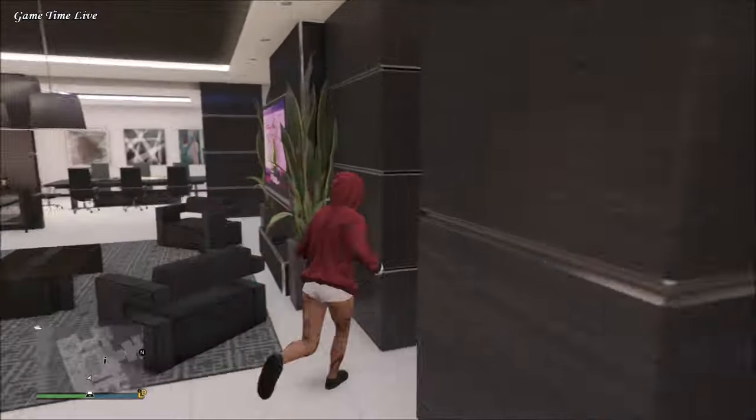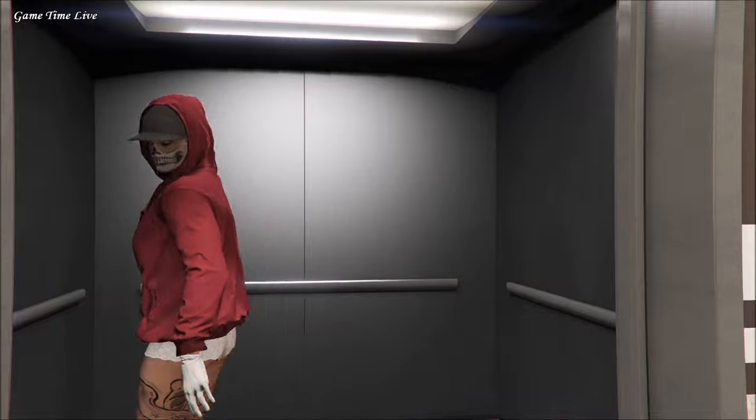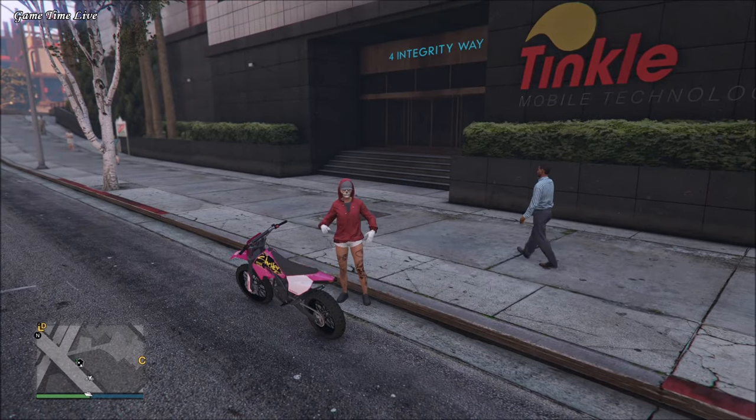For the next step, make your way outside of the CEO building and grab any bike — it can be a personal one or just one from the street. I'm going to be using my personal bike for the purpose of this video.